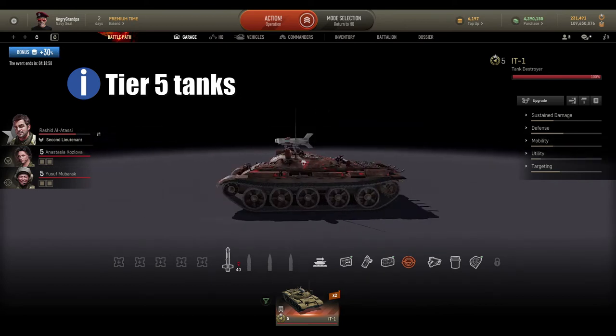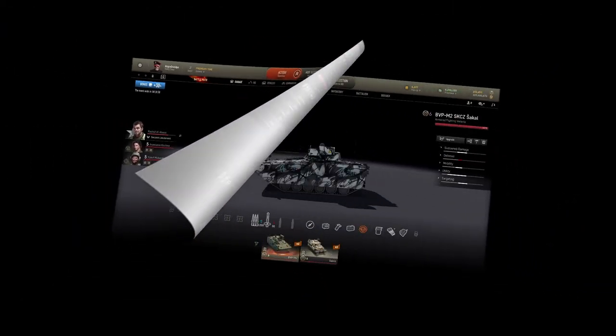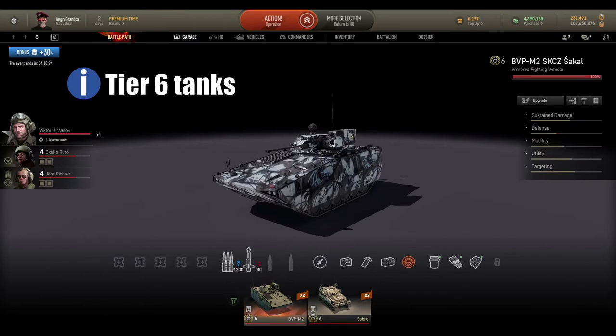For TD tanks at tier 5, I have just the IT-1 — a tank destroyer on an MBT chassis with an ATGM launcher. You can play at very close proximity to targets, you don't have to be scared, you can play very aggressive. Obviously you need some skill to play with this tank, it's not so easy.